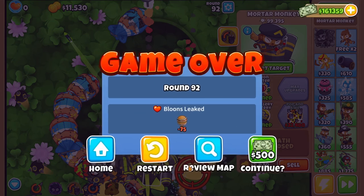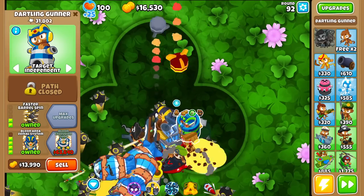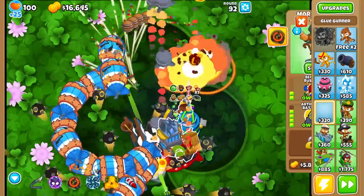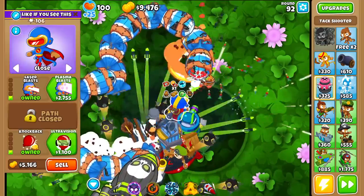92 rounds without dying — was a good run. We'll try again though. I really want to know what this thing shoots. It looks like it's sub darts, so it's actually pretty weak. I should probably just quickly drop another tower down before I lose the game. Super Monkey again.